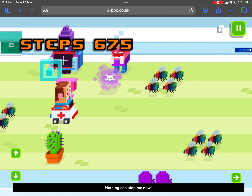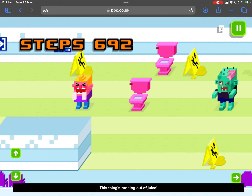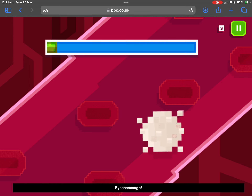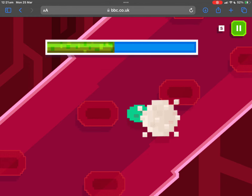Shortcut! Nice! This thing's running out of juice! Zombie! Click and drag the white blood cell to the viruses!